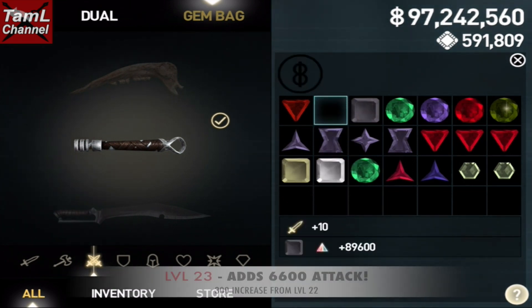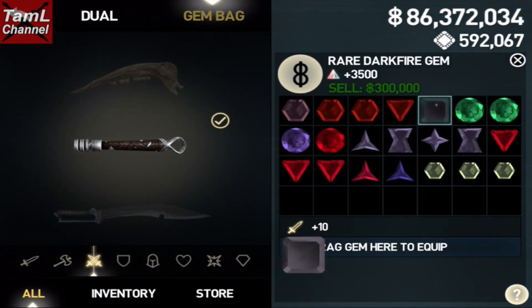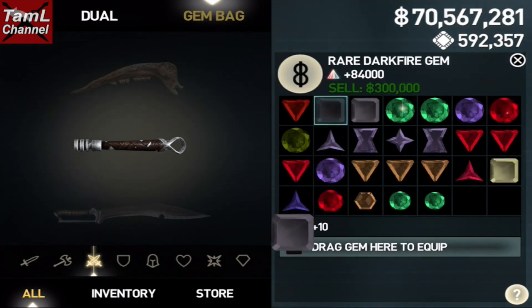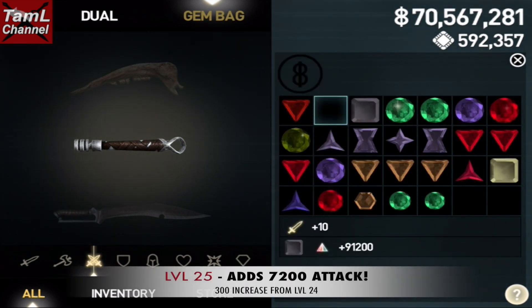At level 22 it adds 6300 attack. When you reach level 23 you'll find it adds 6600 attack to your element attack gem — and that's any element gem, whether it's the dark fire or any element-specific attack gem. At level 24 it adds 6900 attack, and finally at level 25 it adds 7200 attack, which is a really good high amount.